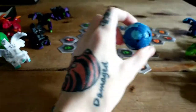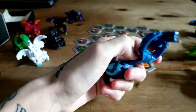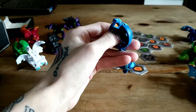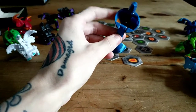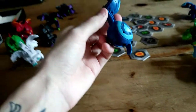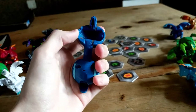And we have our last Bakugan here that I have, and that's an Aquos Fangzor. Of course he did not want to stand. There we go — yeah, Aquos Fangzor. I like Fangzor but he's very weak and very light, so it's very difficult to get him to land on a core. His Ultra just looks kind of stupid in my opinion, but I will pick it up for collectors because I am a collector — I'm a hoarder of these things.